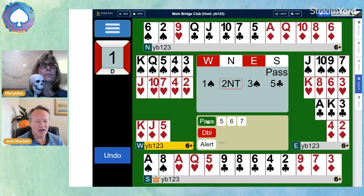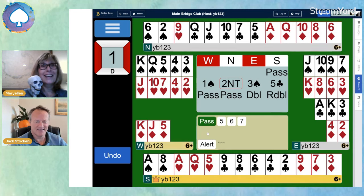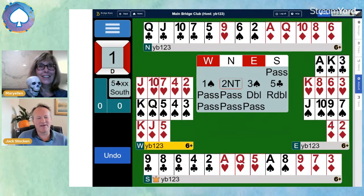That was passed by West, passed by North. Would you do anything with the East hand — with the King of Hearts and the Ace King of Clubs? No? I might double. Yes, people do forget to double. I would definitely double that. Your partner's opened the bidding, showing 12 points, you've got the Ace King of Clubs — of trumps — and it looks as though the opponents are trying to steal from you. And just for a bit of fun, South is going to redouble, but only because it's Halloween — they wouldn't normally do that.